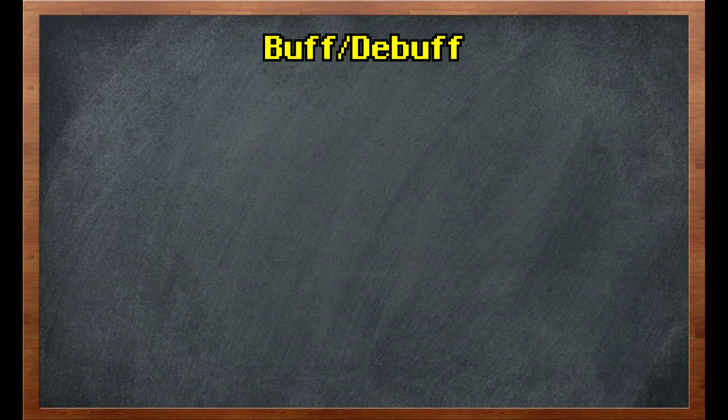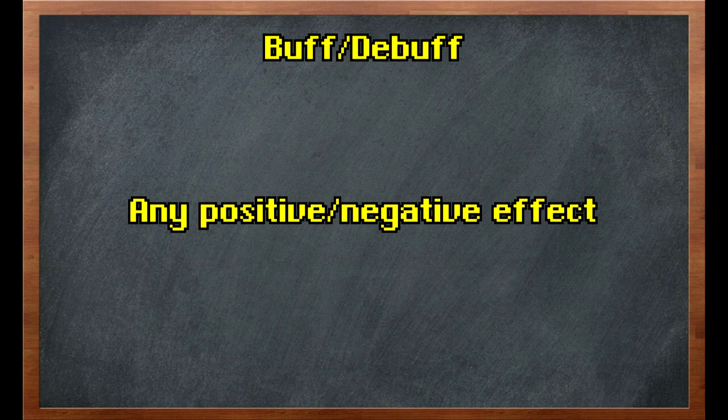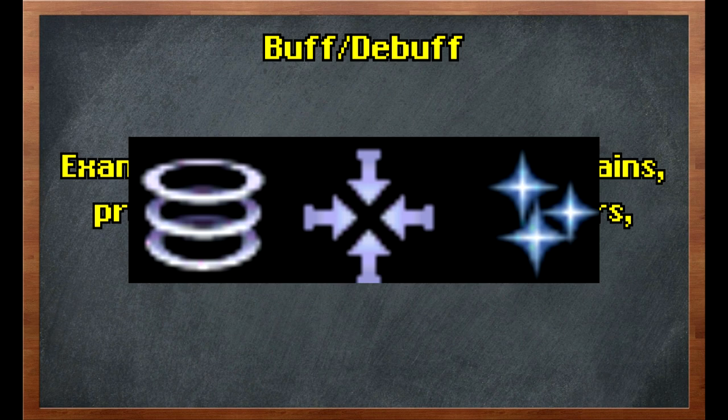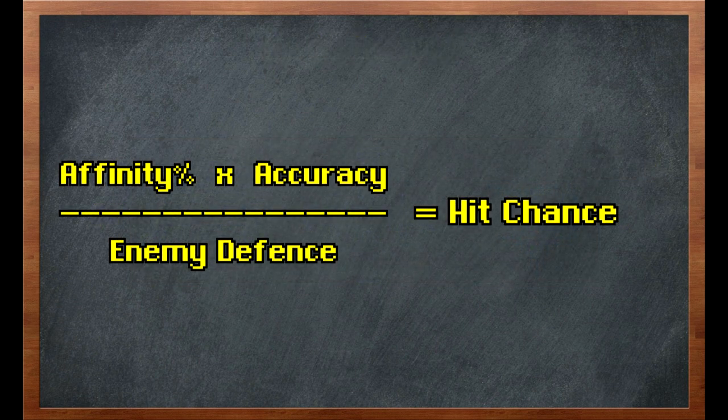So let's talk about buffs and debuffs. A buff is any kind of positive effect and a debuff is any kind of negative effect that can be applied to either the player or an enemy — there's an almost unlimited number of these including poison, different stat boosts and drains, prayer renewal, and other potion and ability effects. In combat discussion there are usually only two things people mean. The first is the spells in the normal magic spellbook that work explicitly as debuffs, reducing the opponent's chance to hit, the amount of damage they deal, or the amount of damage they take. These are very commonly used at high-level bosses, so in team encounters it's common to have one person as the designated debuffer.